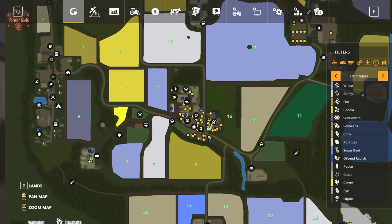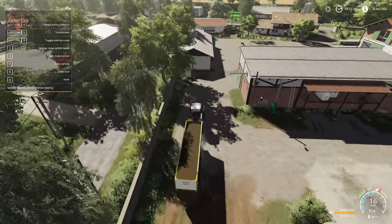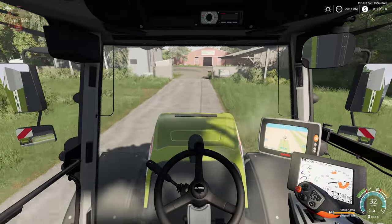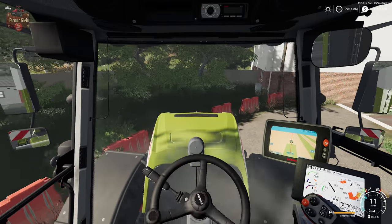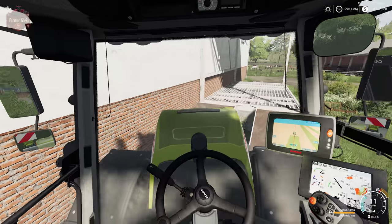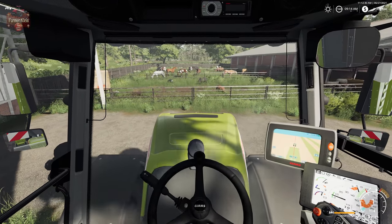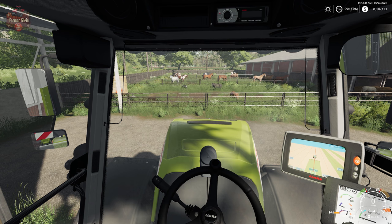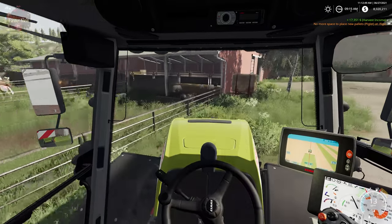Let's come back to the farm and take our load of silage down to the animal dealer. As we come into the animal dealer, we need to come over to the left — this is where we are going to be able to sell our bulk silage. Our money is going up. There we go — a quick $17,000. Not too terribly bad.